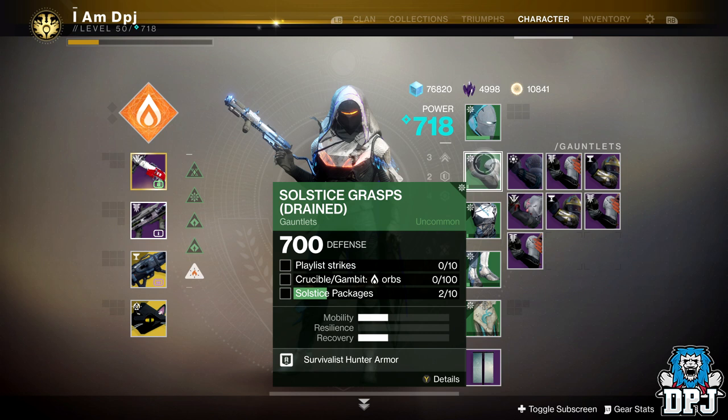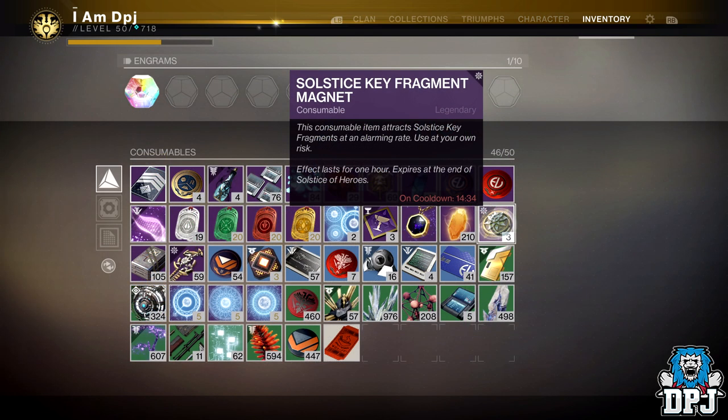Now Eververse does sell something called the Solstice Key Fragment Magnet. But with my testing it doesn't seem to actually work, or I'm just not using them right. Either way, this method it seems you don't need these. And if they do work somehow and do give you extra, then fair enough — put them on and give it a bash.